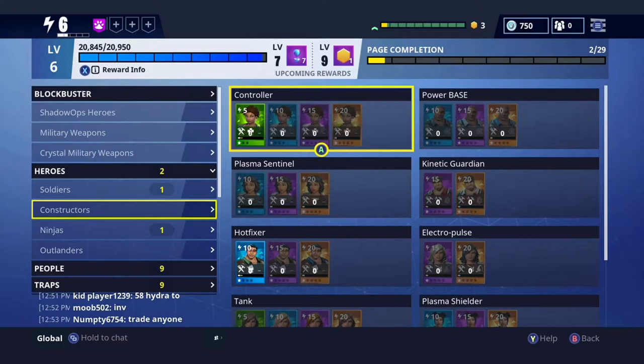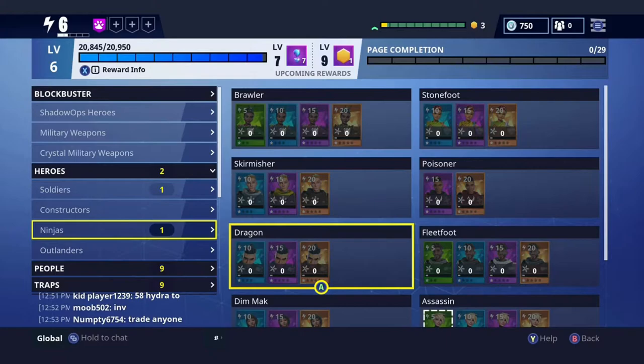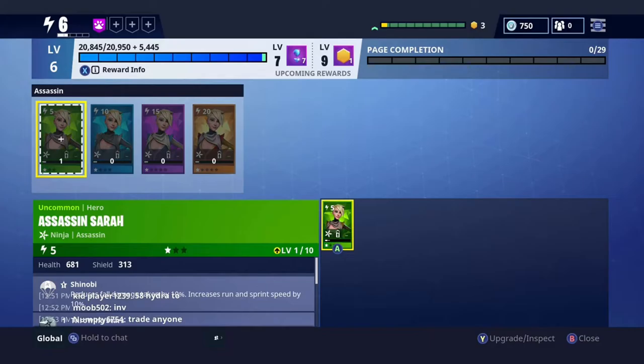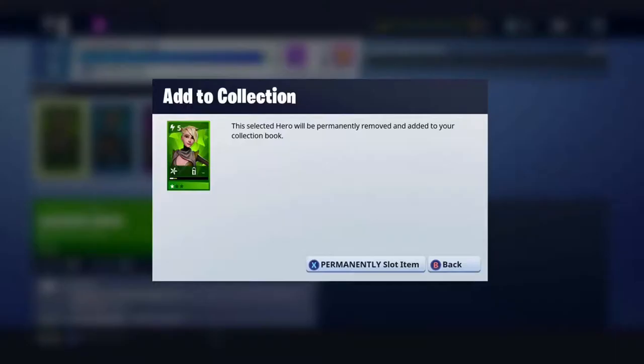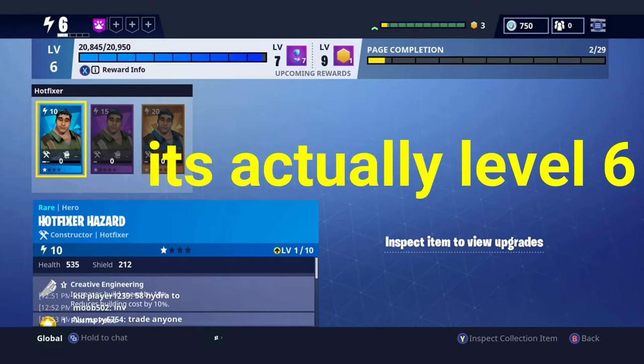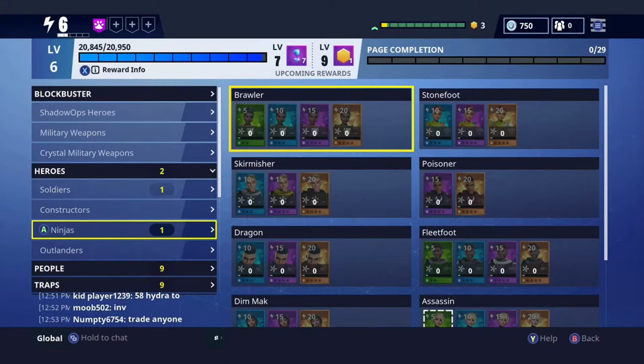Go to your Collection Book — you guys know where the backpack is, the hero, the schematics, and all that. Go to Collection Book. Once you're there, you're going to see levels at the top — level five, level four, level three, level two, whatever. As the levels get higher, the more chance you have at V-Bucks. I think at level nine or ten you get 500 V-Bucks — yes, 500 V-Bucks. I can't remember exactly since I'm recording without looking at the video, so let me know if I'm off.